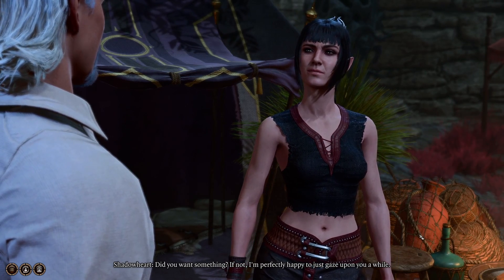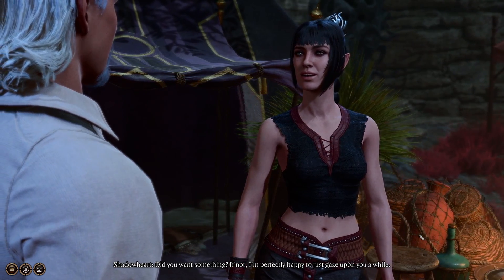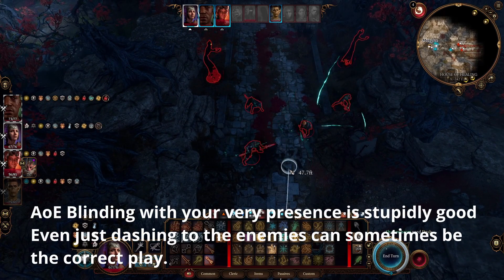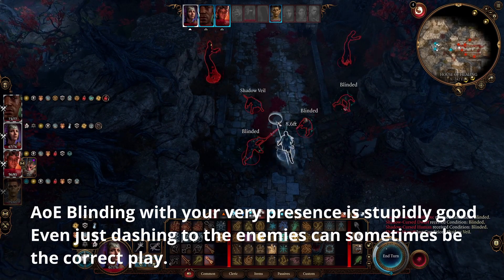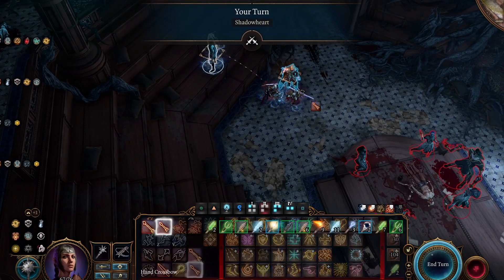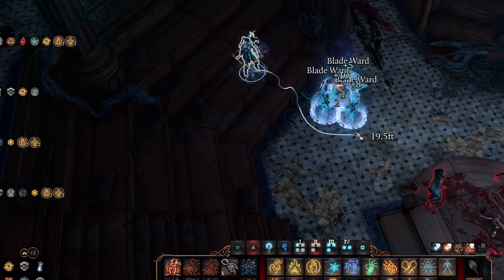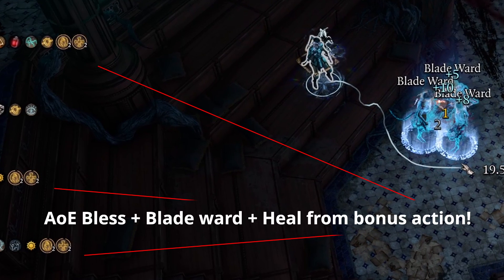That's my Shadow Heart — she's a very strong support and I'm very happy with how she's playing, especially in Act Two because of the Blood of Lathander effect. This will get less powerful in Act Three I believe, and it might get less powerful once we get into the Moonrise Towers, but for the first part of Act Two this is amazing.